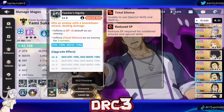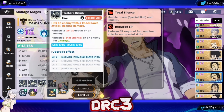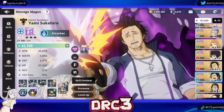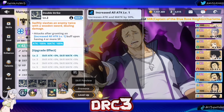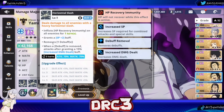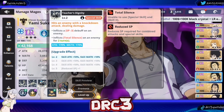Total silence means the enemy is unable to use their special skill and skill 2, making this the best skill to upgrade first. Then I would recommend upgrading skill 2, because it scales similarly and is an AoE attack, so it's better to upgrade that one second. Plus, you're going to be using skill 2 as much as possible to refill your special skill gauge.